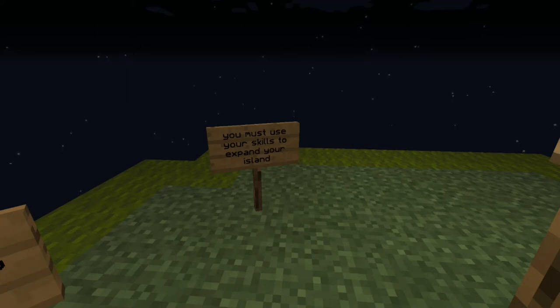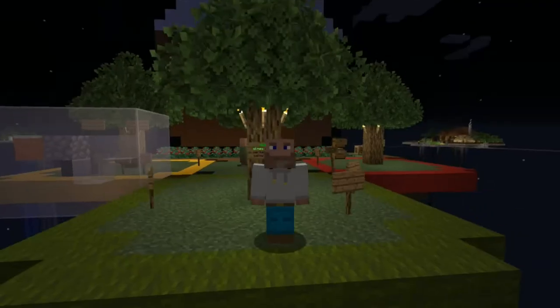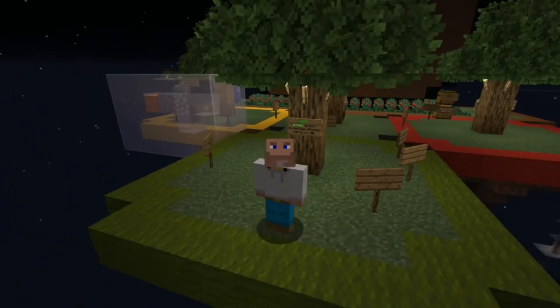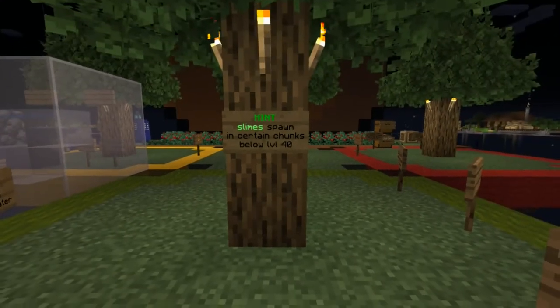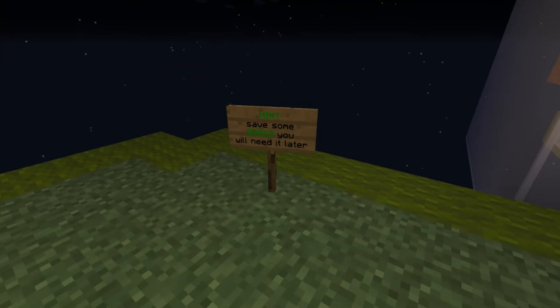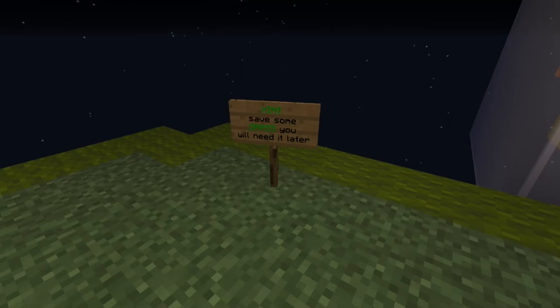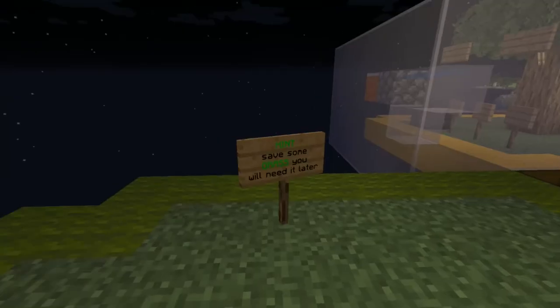You start off with a tiny little island. There are some hints along spawn island, including a really important one: there is no way to get grass. You'll earn more dirt blocks through completing challenges, which will let you expand your island.